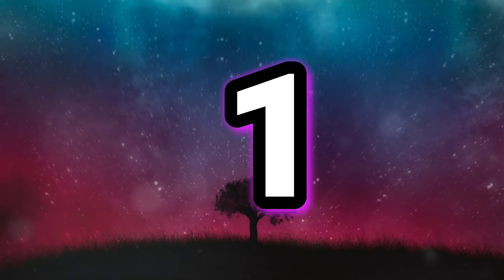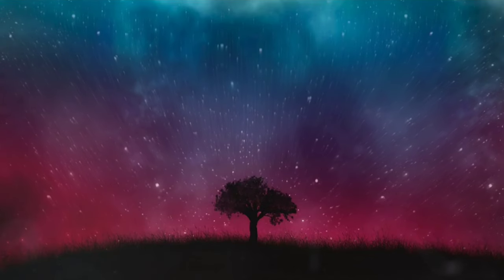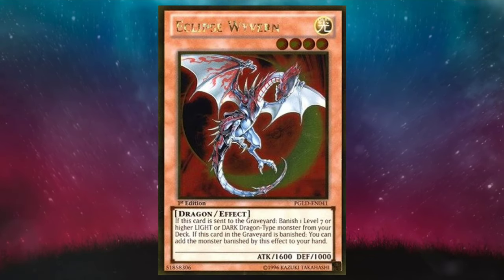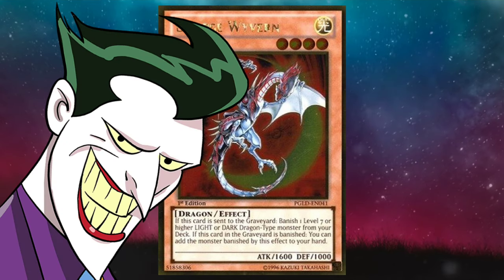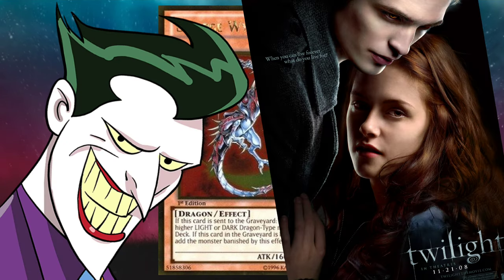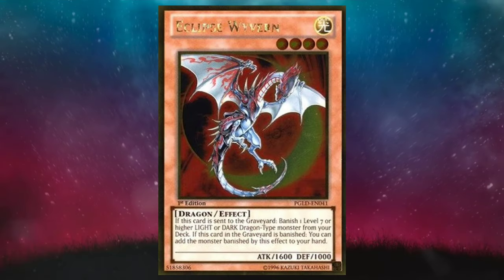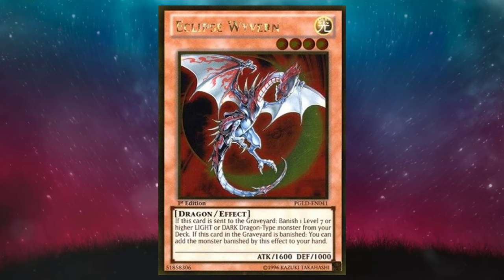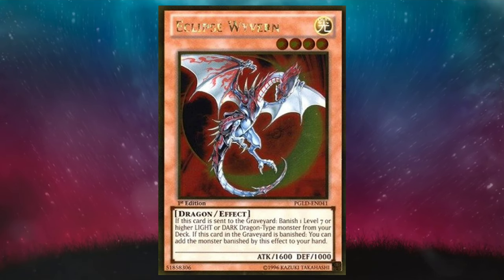And here we are, baby — number 1, the totality of this list, if you will. Look, it's a cop-out: Eclipse Wyvern. But the only banned card in this group had to be number 1. I mean, come on — Chaos Dragons, Twilight Dragons, Racial Equality Dragons — whatever you feel most comfortable calling them. I'm even less familiar with them than Drytron. But if they've got a banned card, that means good, I guess.